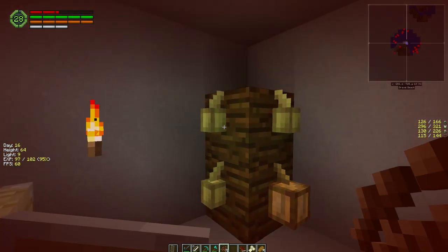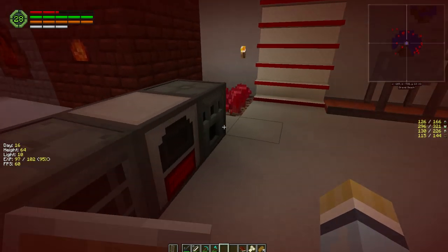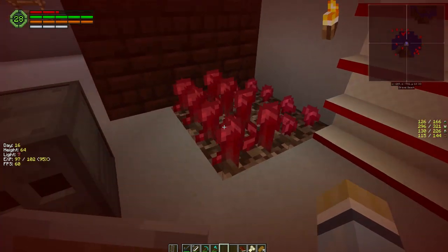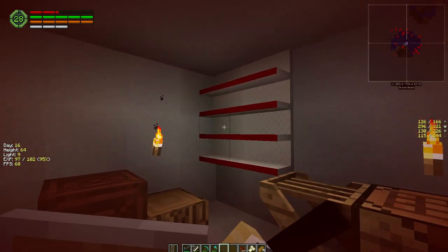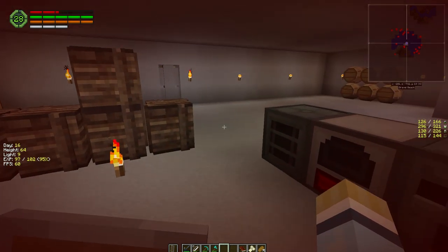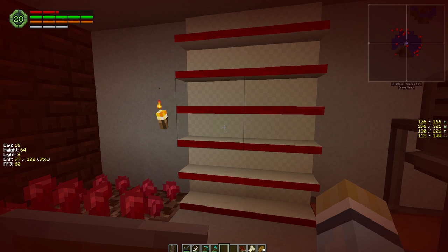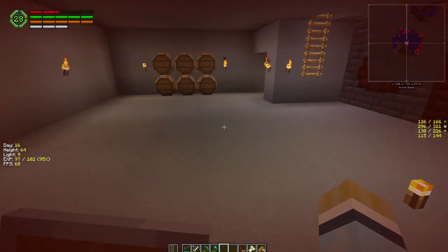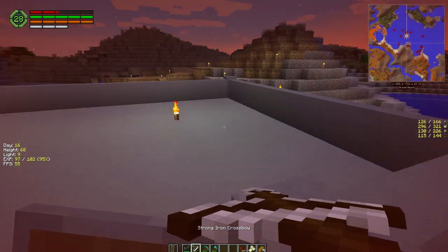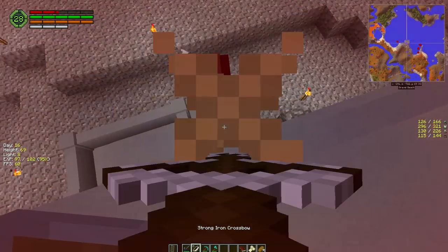We picked up a few jungle wood planks so we're going to grow some of this stuff inside here. Over in the corner I put the nether wart down just so we can start it growing so we can make some potions. I put these shelves up but I can't actually put anything in them - they're just for decoration. Apparently they store things or can restock items if something is for sale, but these ones are set to not restock, so they're really just decoration for us right now.